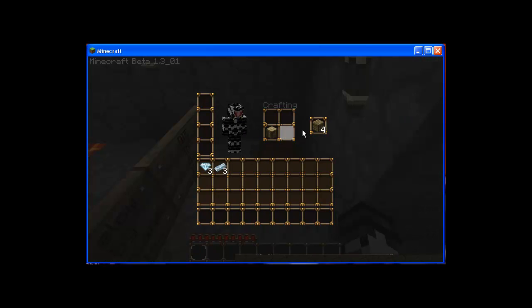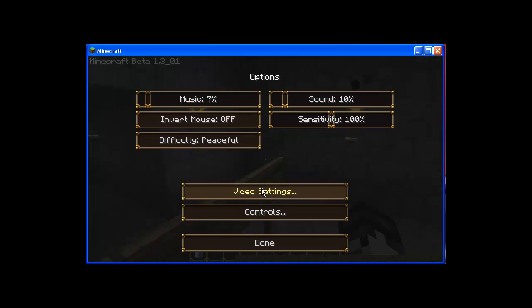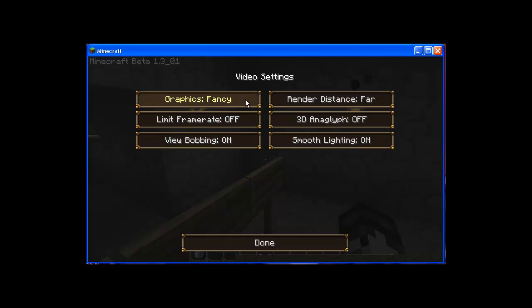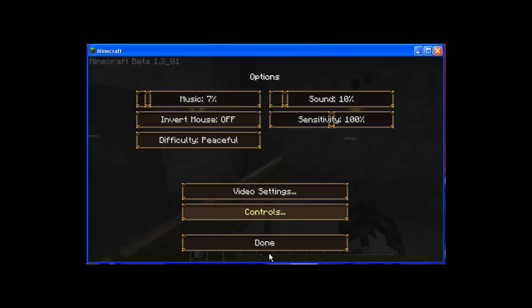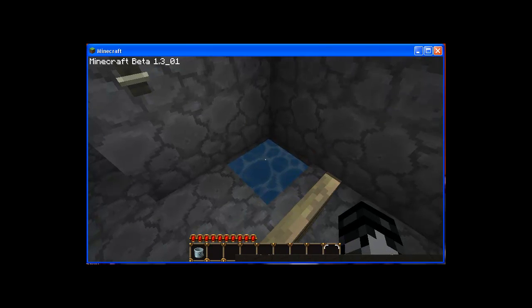We have one iron ingot and some wood. I think I know what this means — a crafting table. That's a little laggy. So I'm going to make a bucket. There's some people. Video settings — let's do it normal. See if... yeah, that's pretty good. Okay, now let's take this bucket.